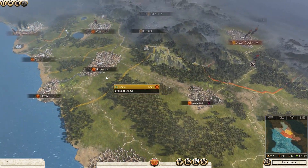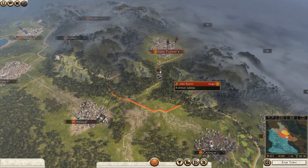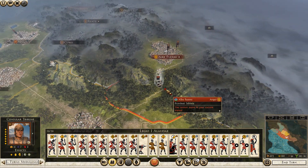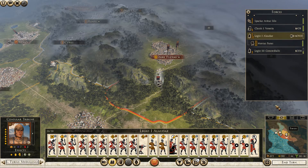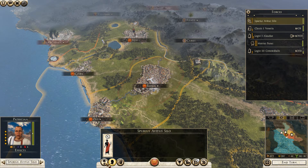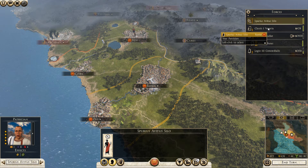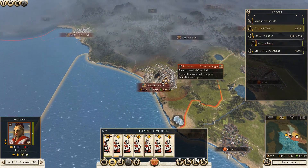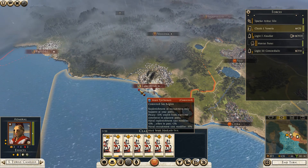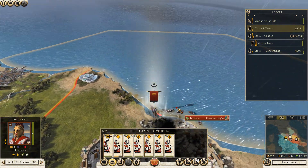I don't know where my army went though. Oh, that's my army - it looks like we're trying to draw out that army that's up there. This guy is not deployed, so let's go ahead and get him deployed. This army is - oops - they're besieging Tarkuna.